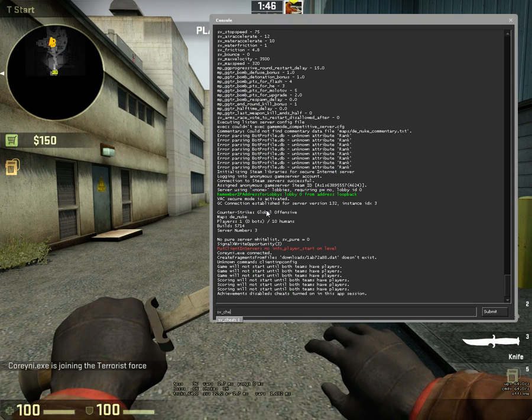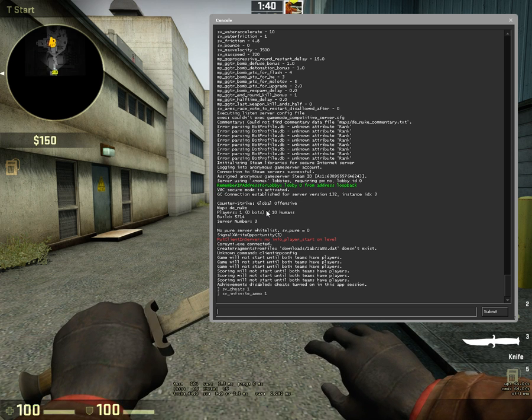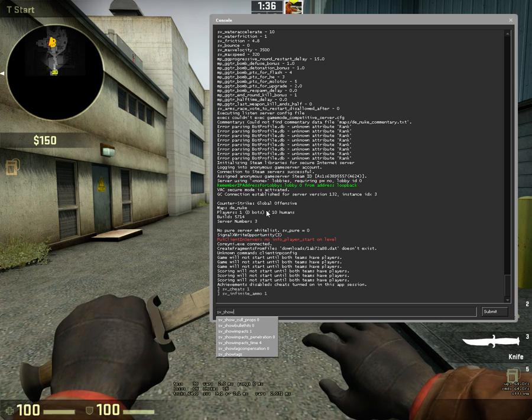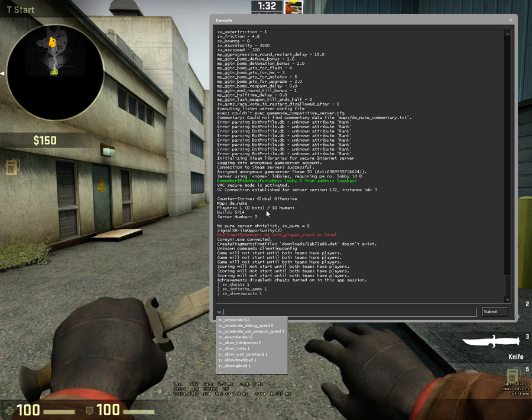First being sv_cheats 1. Second one being sv_infinite_ammo 1, because there's no use of only having one smoke. We need sv_show_impact 1 and sv_grenade_trajectory 1.